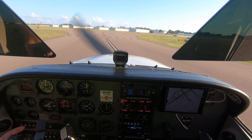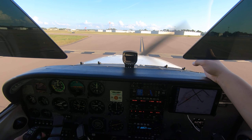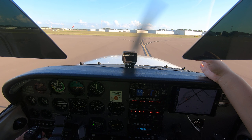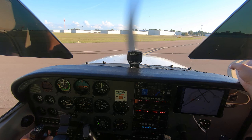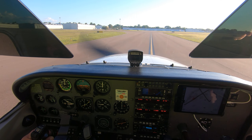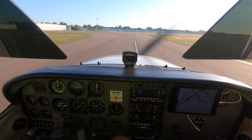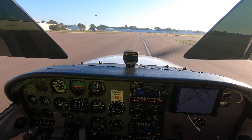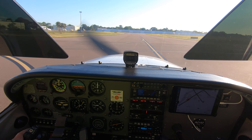Runway 23 cleared touch and go, left closed traffic on the go. So you follow Echo — this is where you get off the runway and clean up the airplane. I thought you said Delta. Yeah, right on Echo, there's Echo, and then Delta. I'm going to clean you up so you're going to fly like butter when I'm done with you. Runway 23, taxi via Charlie, cross runway 13.